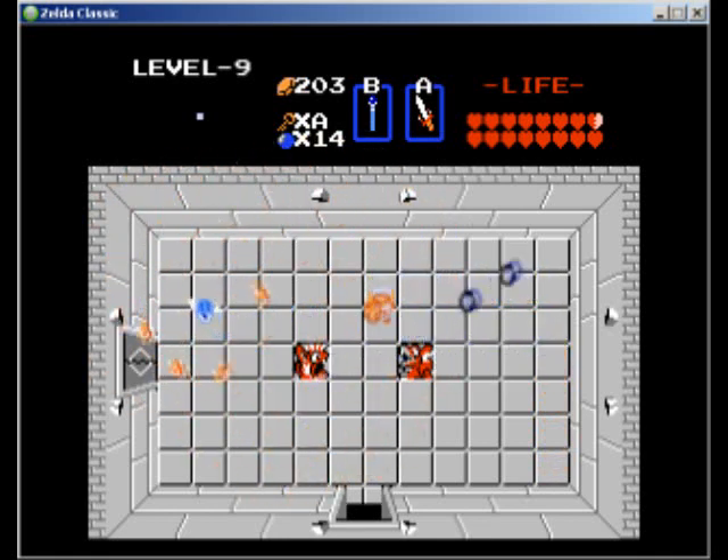I'd rather get hit by the fireballs because they cost quite a bit less — it only costs a quarter of a heart versus a whole heart. I usually prefer doing this with the red ring, but the problem is you don't get that red ring until the end of the level, so it's kind of... kind of sucks.